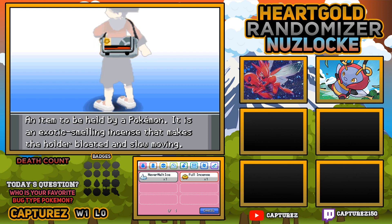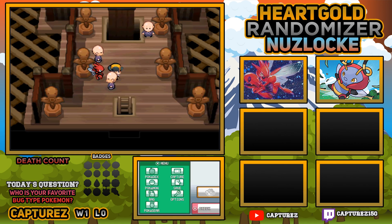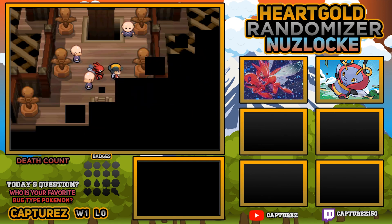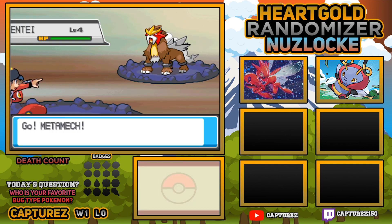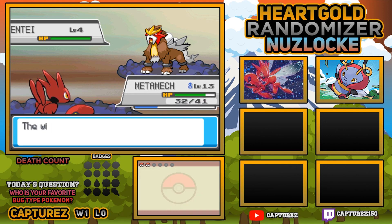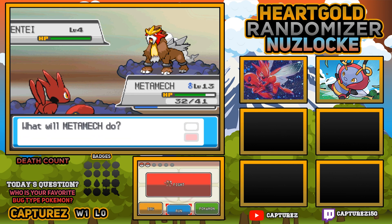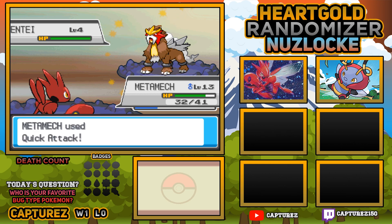We haven't bought Paralyze Heals. But I will use the Lava Cookie just so we don't have to go all the way back. The Full Incense - the item says it's an exotic smelling incense that makes the holder bloated and slow-moving. I don't know why you'd want that. We've got the Never Melt Ice as well, which we probably won't need just yet. What's this? Must be a Legendary - sure is. You can tell by the cool music in this game that it's a Legendary.